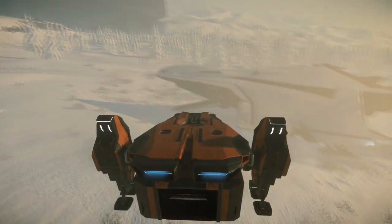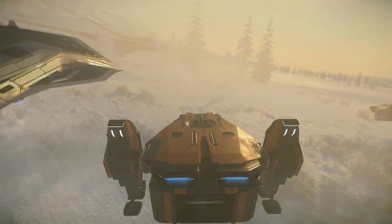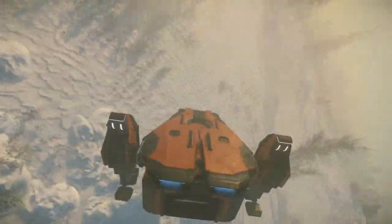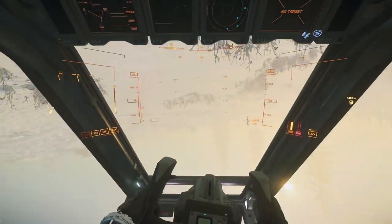While it is small enough to fit inside many larger ships — such as the Carrack, the 890 Jump, the Hercules, and even the Valkyrie — most of those ships are faster, more maneuverable, and more fuel efficient both in and out of atmosphere than the Argo. In addition, they're all able to carry more cargo and personnel.